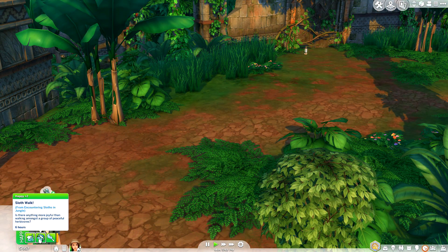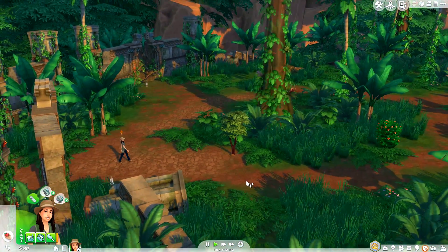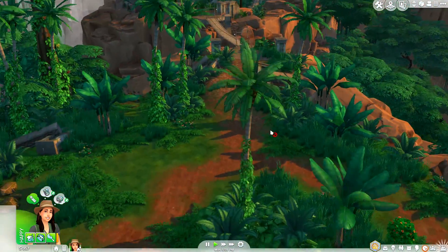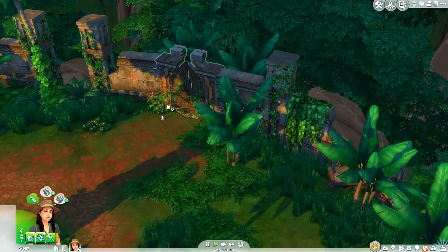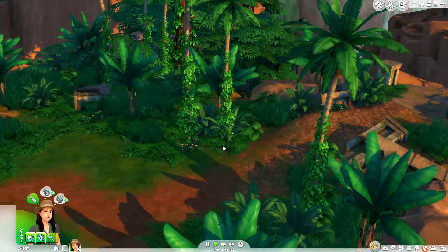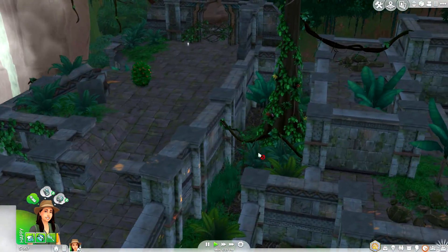We got the Sloth Walk moodlet! I see some shiny things so we're gonna go harvest some avocados. The plantain tree is not a new find — bummer — but the avocados are. Then there's a path here that is sealed and cannot be opened on this trip — perhaps next vacation. We're gonna go back over the bridge and should find the temple rather soon. Here's another little path we can clear with our machete — I believe this is the path that leads to the temple.